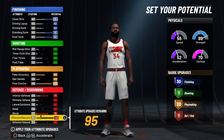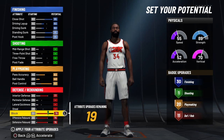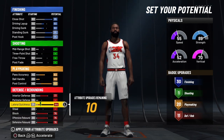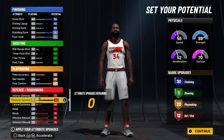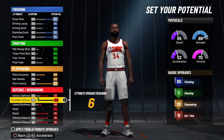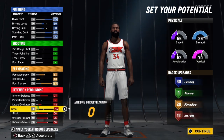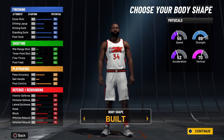For the offensive rebound, max that out as well. For the defensive rebound, max that out. Now you've got 19 attribute points left over — put them at the lateral quickness, which maxes out at about 49. With the extra six points, you can put it either at perimeter defense or steal; it's really not going to make a difference either way. I'm just going to put it at steal to give you that extra defensive badge.